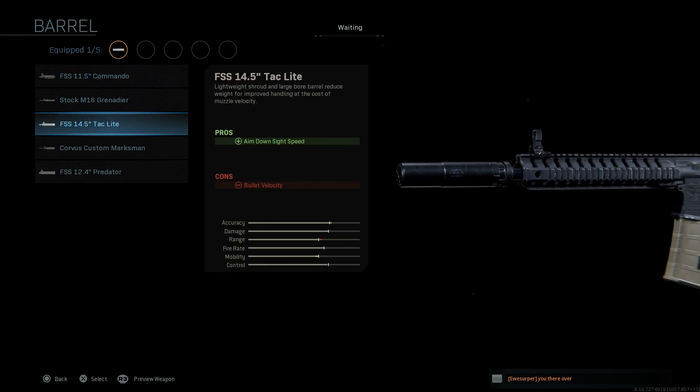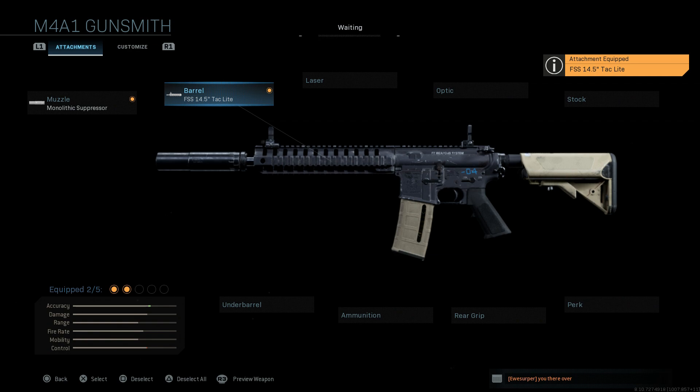For the barrel, we want the FSS 14.5 Tac-Lite. As long as you're not using the XRK blueprint, you'll get this particular barrel cosmetic. The pros are ADS speed; the con is bullet velocity because we're taking a different size barrel. The 14.5-inch is our M4 barrel here.